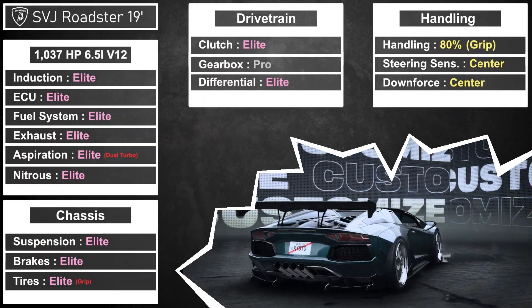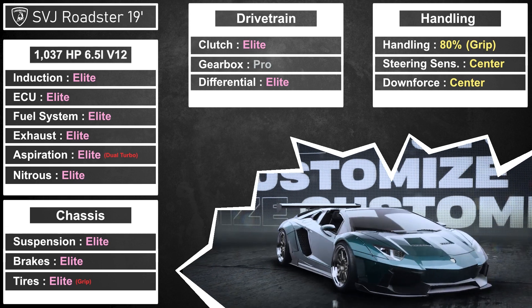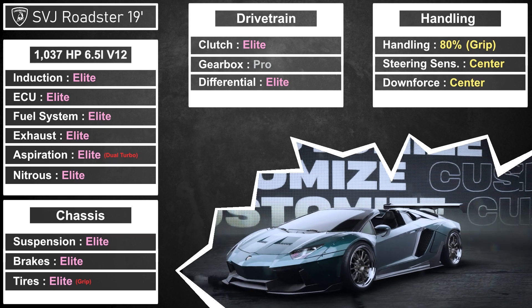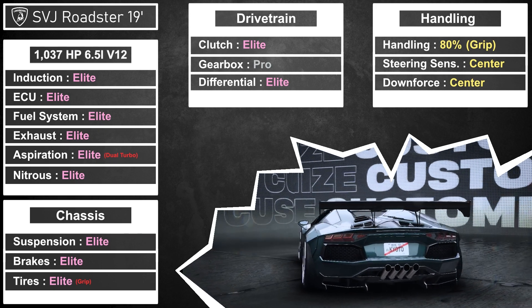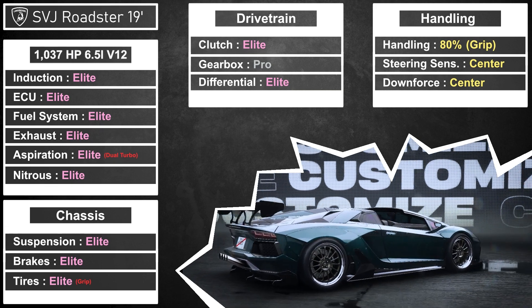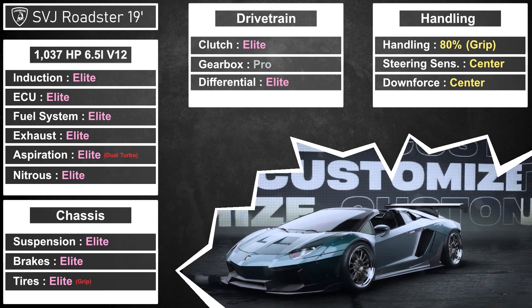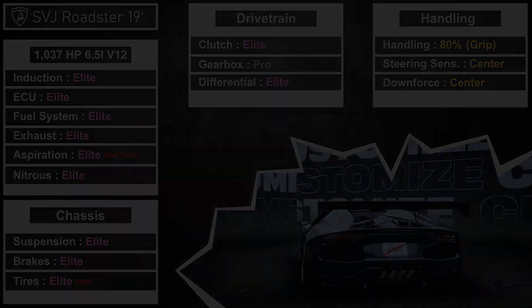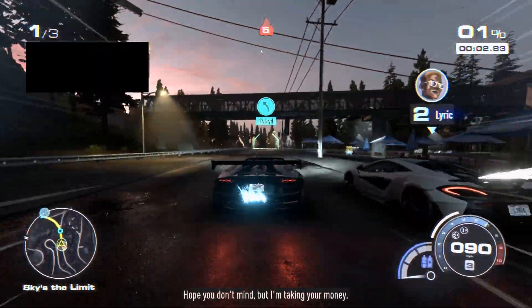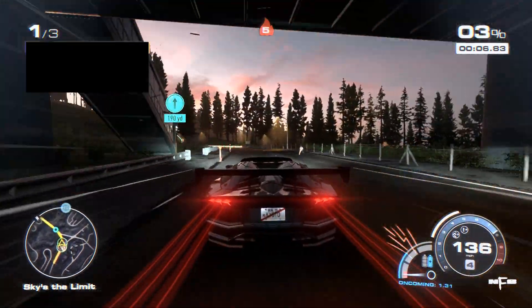For the final build, this is my S plus SVJ Roadster. I kind of switch between this car, the Bugatti, and the Regera, but ultimately I just love how this car looks and the way that it handles is really nice. You can see I've got 80% grip on this thing so taking corners is nothing. Every part on it is elite except for the gearbox which is pro, and as far as handling everything is dead center so you don't really have to worry about any of that.